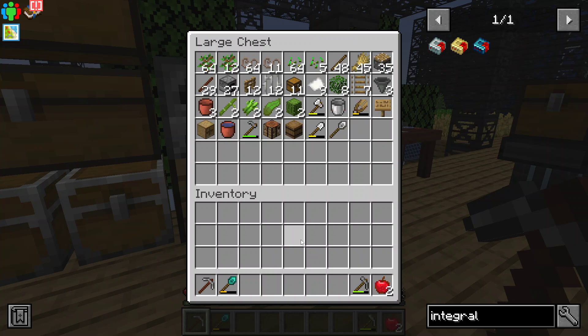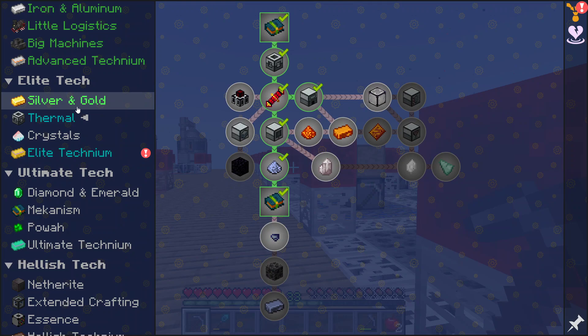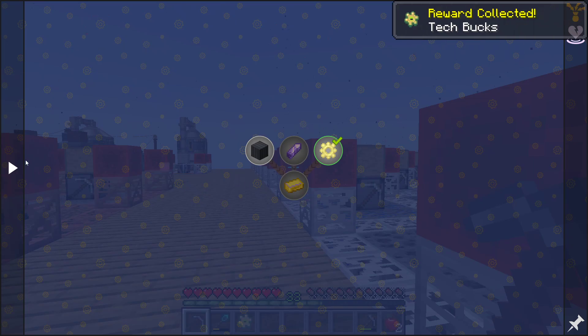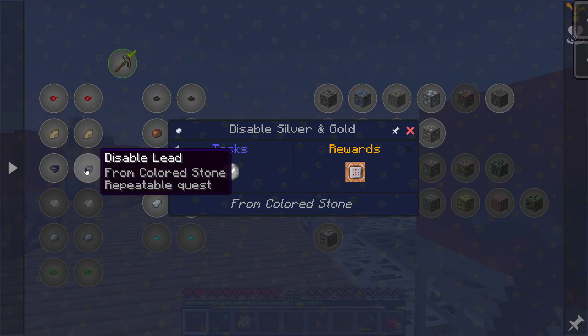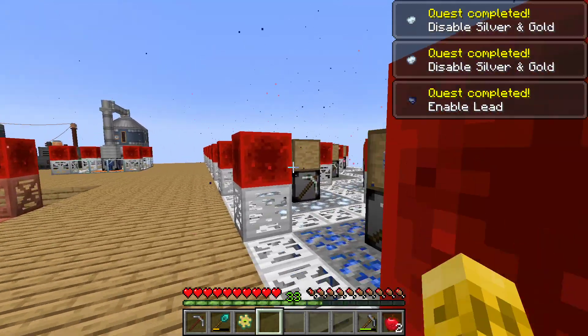Well actually, I'm going to need that because we're about to get some lead. Apparently we got one of the rewards for that — cool. Back to ores. We'll turn off silver and gold, enable lead, and go do another stack.